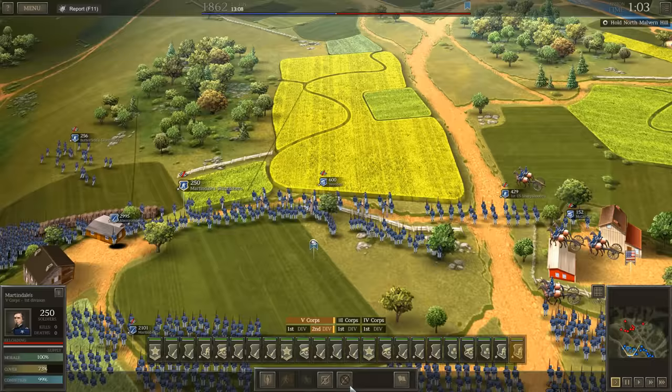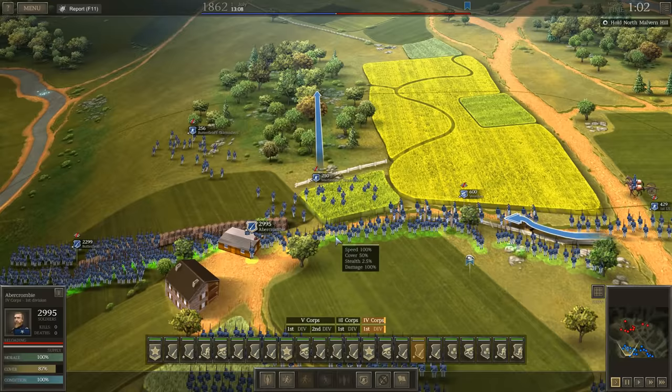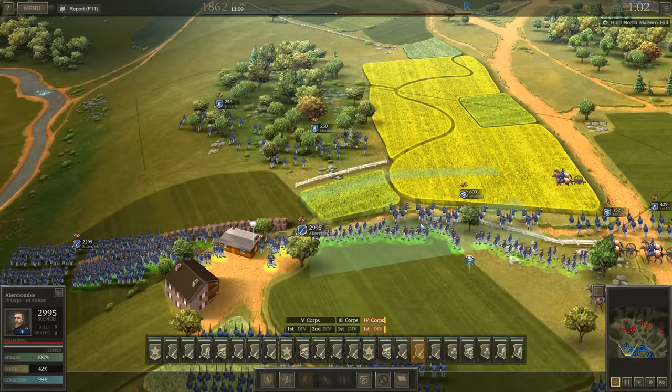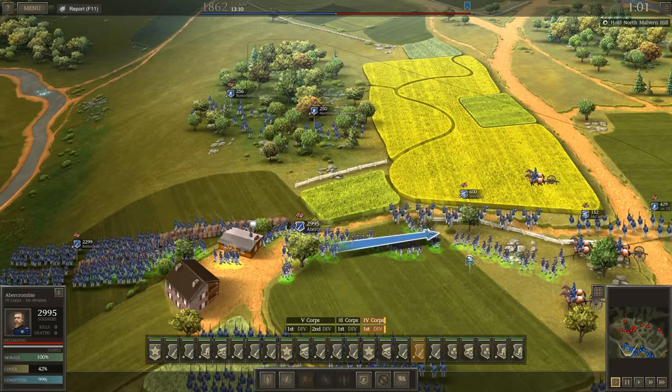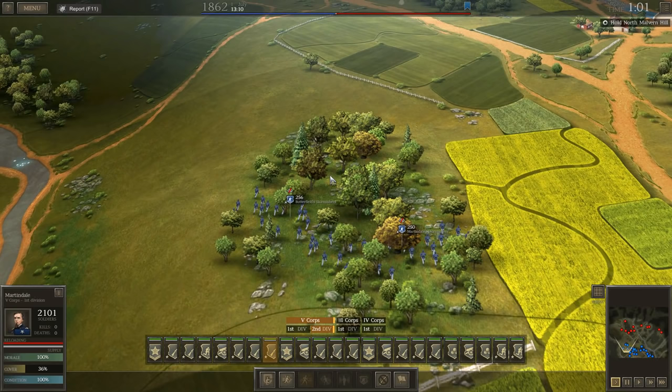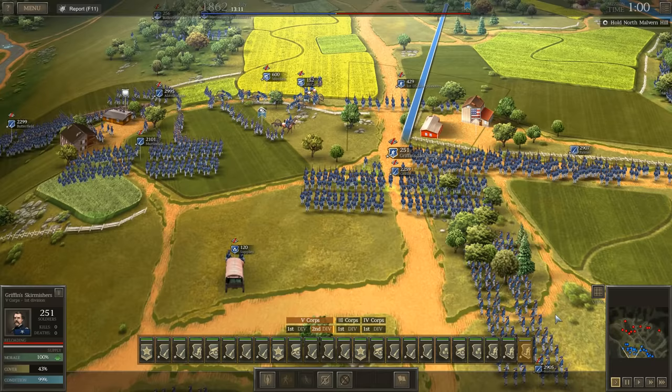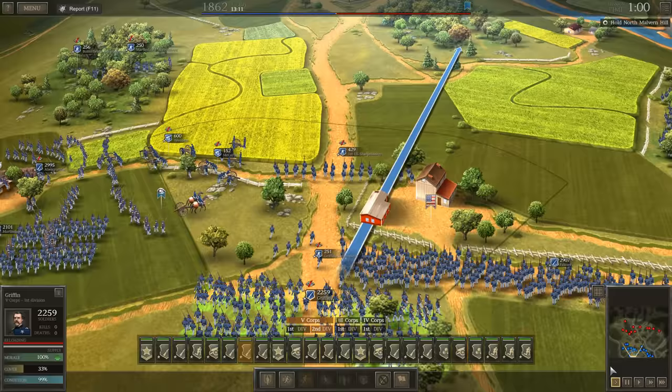Something else I see people neglecting is the use of cover. This unit behind the fence is at 87% cover, primarily because it's behind a fenced-in area. You can hold the right mouse button down and try to get them behind a fenced area — that's exactly where they're going to go and they'll grab that cover. Another great piece of cover is the woods. I'm going to send Martindale to the woods, take Griffin, detach some skirmishers, and move Griffin's skirmishers up so they can scout out the enemy and fire a few shots before the enemy brigade actually reaches our brigade.